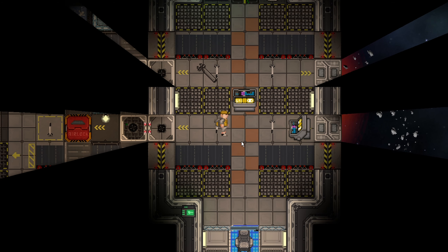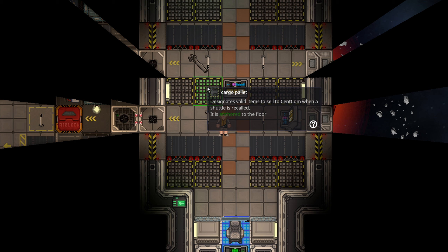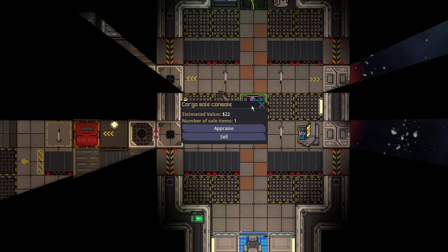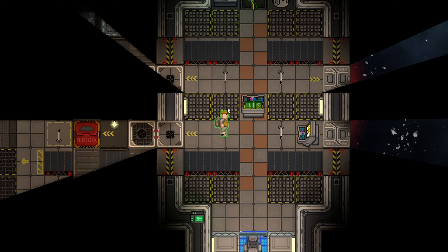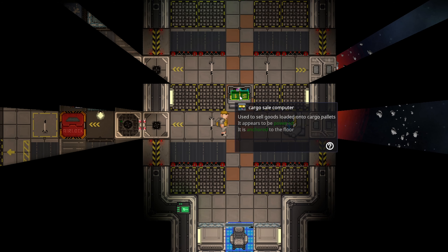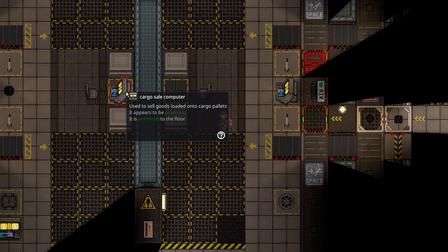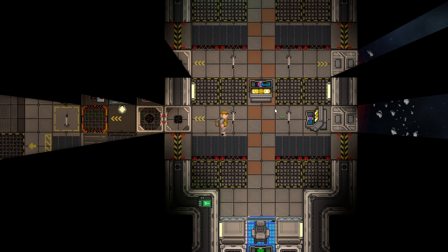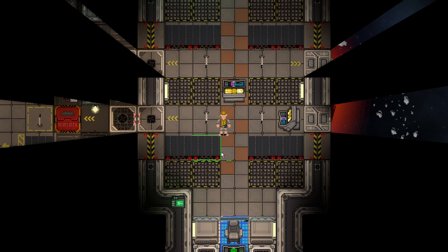The cargo pallets on the cargo shuttle will actually let you sell things — so I would put this wrench here and sell it, and the money will appear right at the sale computer. That means you can actually just take a cargo sale computer from the trading post and put it on the shuttle to have slightly better control of finances. That way you don't have to always fly out here to sell — you could bring a computer back with you and just sell on these pallets.